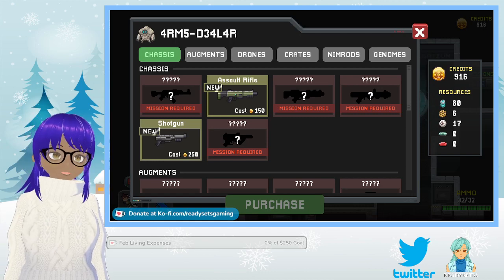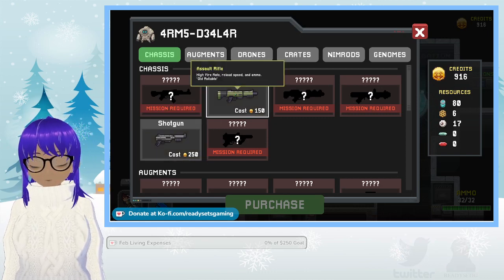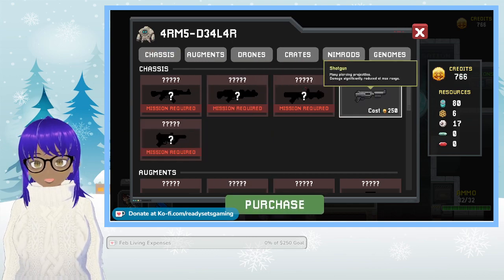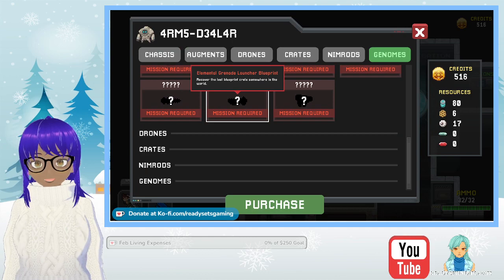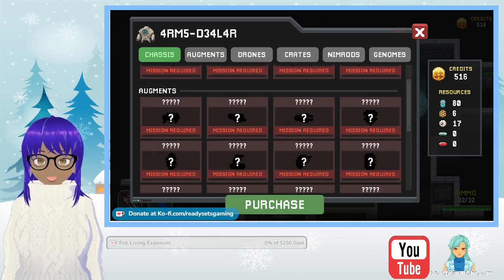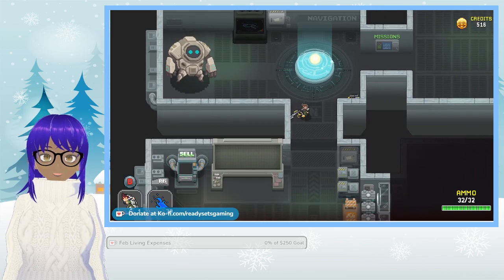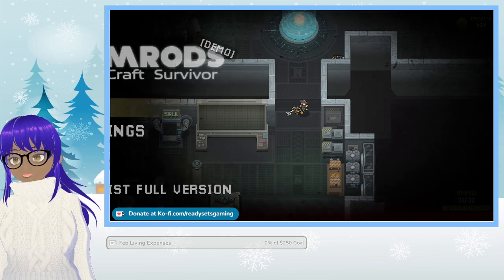Okay, so usually when I play shooters I tend to go with assault rifles, so I will be purchasing that. I'll also purchase the shotgun — the shotty. And that's about it, that's all I can buy. We're gonna go ahead and wrap up Nimrod's.